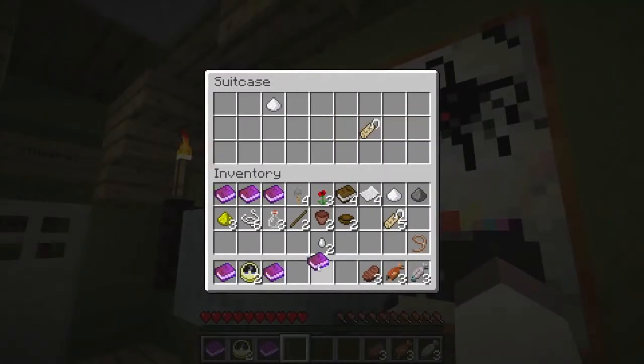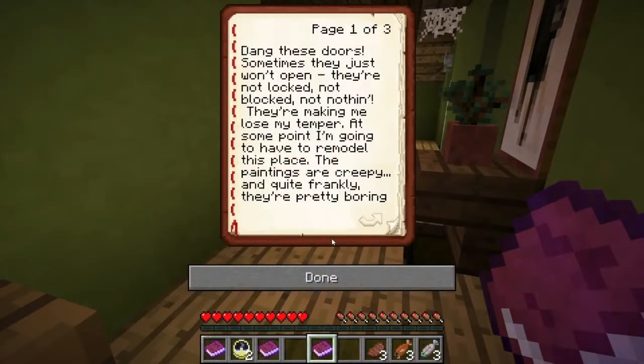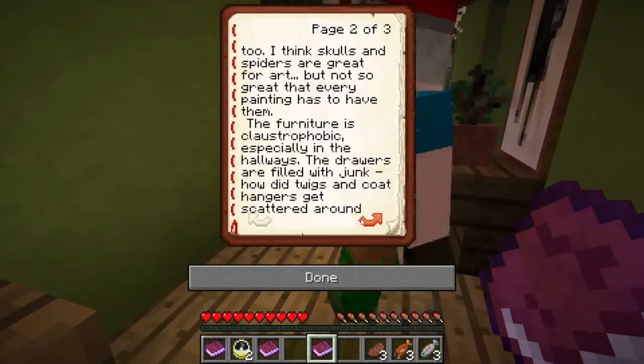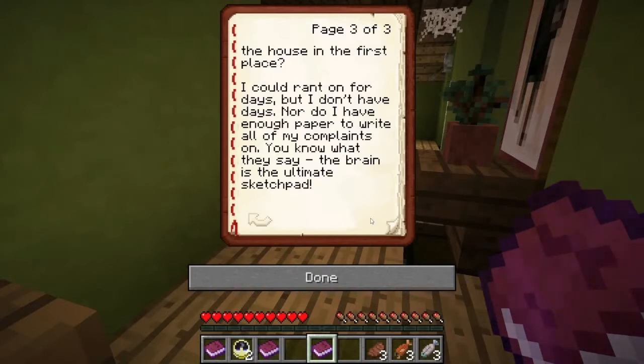I'm just going to check this. Oh, there's a door and drawers book in here. 'Down those doors, sometimes they just won't open. They're not locked, not blocked, not nothing. They're making me lose my temper. At some point I'm going to have to remodel this place. The paintings are creepy and quite frankly they're pretty boring. I think skulls and spiders are great for art, but not for everyday paintings. The furniture is claustrophobic, especially in the hallways. The drawers are filling with junk — how did twigs and coat hangers get scattered around the house in the first place? I could write on for days, but I don't have days, nor enough paper. The brain is the ultimate sketch pad.'